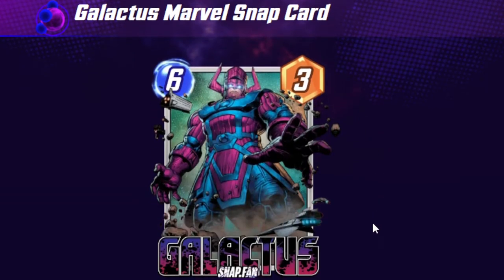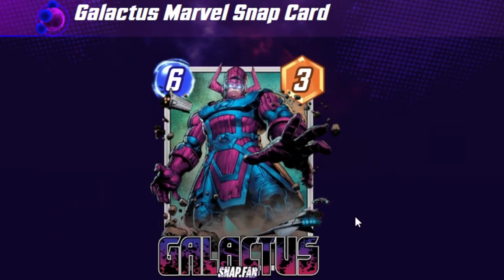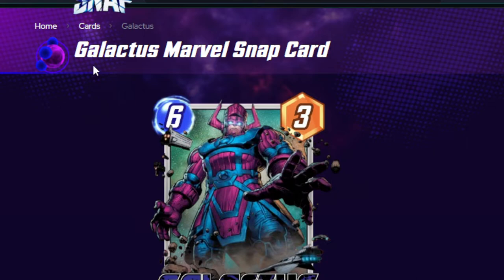Galactus — this is going to be interesting. I saw some people saying it could potentially be annoying. So Galactus is a 6-3. On reveal, if he's the only card in a location, he destroys all other locations. That's extremely good. A lot of people didn't like it because it basically makes the first four turns useless. Galactus gets played on turn 5 thanks to cards like Electro, Psylocke, anything that gives you energy. You can stack your board with Wolverine so he bounces around a whole bunch and eventually lands in the right space.